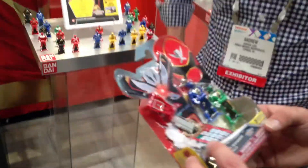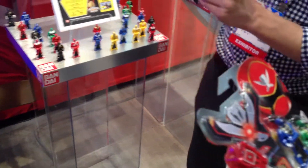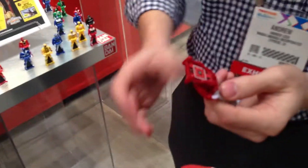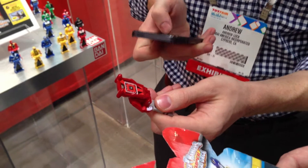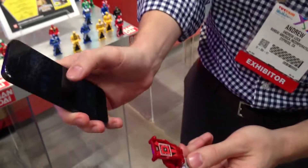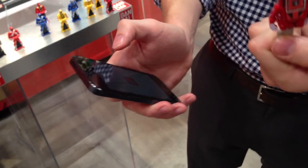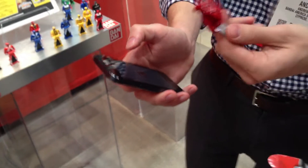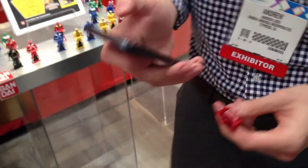Are you guys interested? There is an app — let me show you real quick. Alright, so you get the barcode on the back of this Ranger key, and it's just a free downloadable app: the Ranger Scanner app. Oh nice, with a little QR code sort of thing. Right. So obviously every key has these, and it will morph your picture into the Ranger, and then you can battle with it. It's amazing.